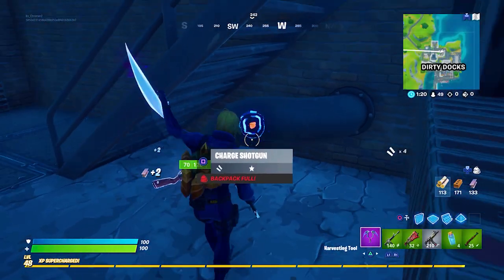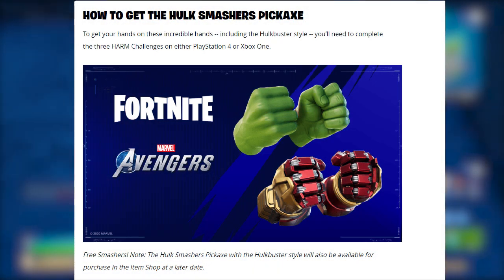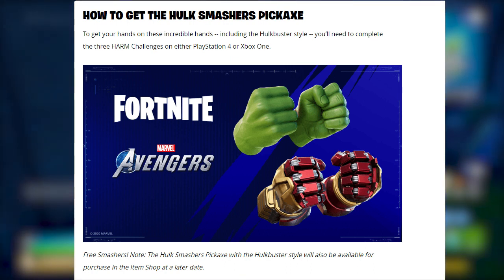On their website they posted some further details. How to get the Hulk Smasher pickaxe: to get your hands on these incredible hands including the Hulkbuster style, you'll need to complete the three harm challenges on either PlayStation 4 or Xbox One. Note the Hulk Smasher pickaxe with the Hulkbuster style will also be available for purchase in the item shop at a later date.